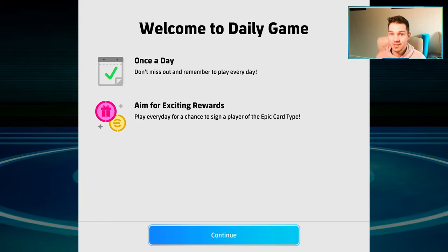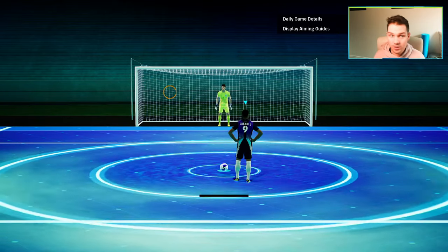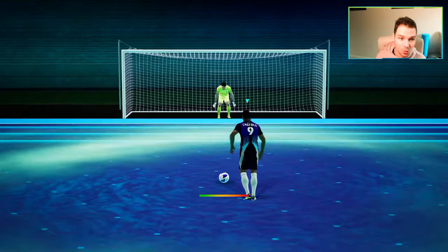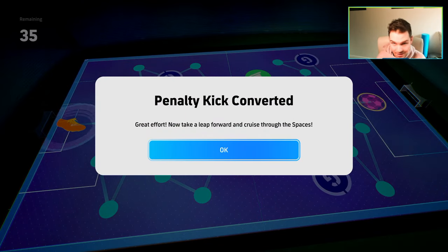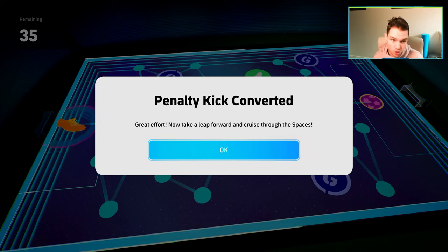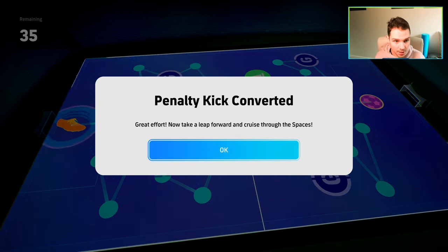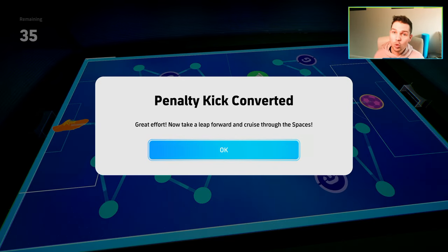So as you see here, this is the daily minigame — you can get exciting rewards. Essentially, all you have to do is just bury the ball into the back of the net from a penalty. We're taking it with Castolo, the classic legend here. Every day it'll recycle who you take it with, so it doesn't really make a difference once you're able to pop it in. I'll do a tutorial on penalty kicks if you're struggling. Once you take the penalty kick and engage with this minigame, it says penalty kick converted and you will advance like you would on a board game — think of it like Monopoly.